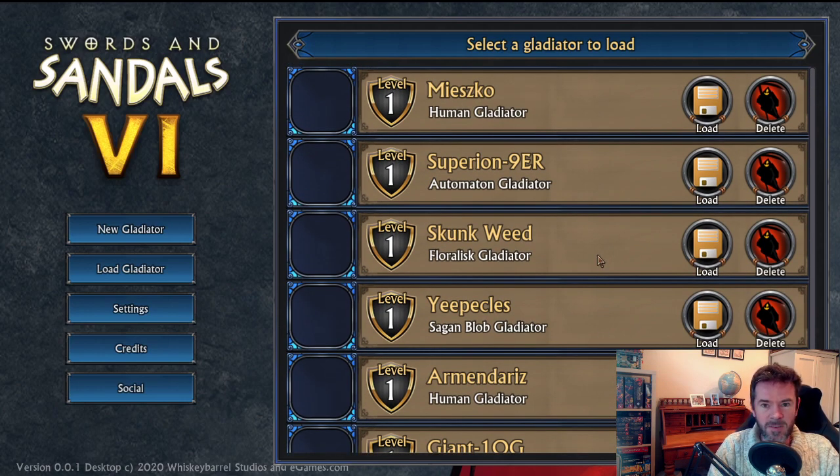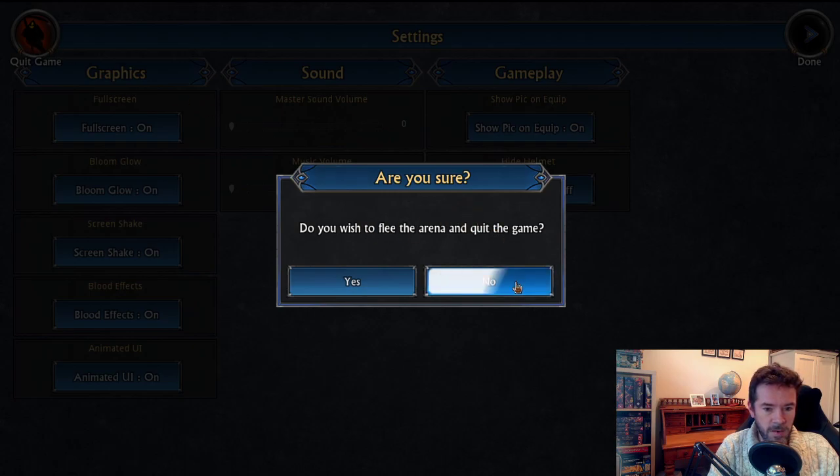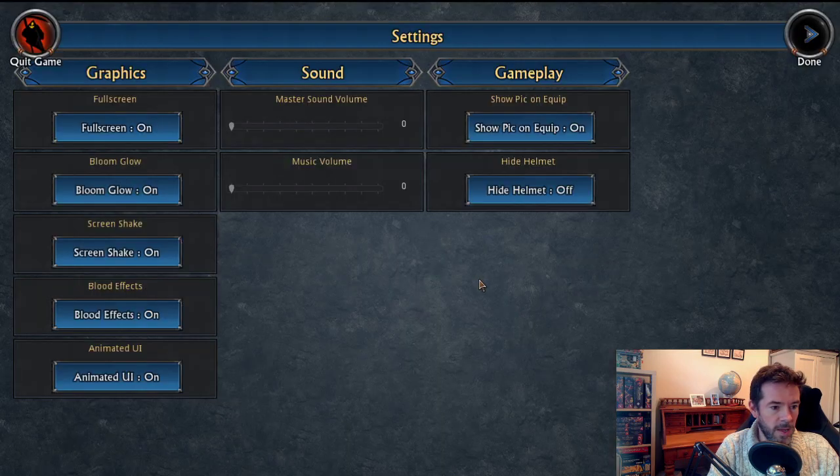It actually loads and saves your gladiator and all their inventory, all their skills and everything. You'll be able to save when you quit. Speaking of which, the settings screen has been updated with a few more options — you can hide helmets, someone suggested that option. The game volume is there, there's a quit button now, and if you click that it asks 'Do you really wish to flee the arena and quit the game? Yes or no.' I'm still going to be updating the settings as we go.